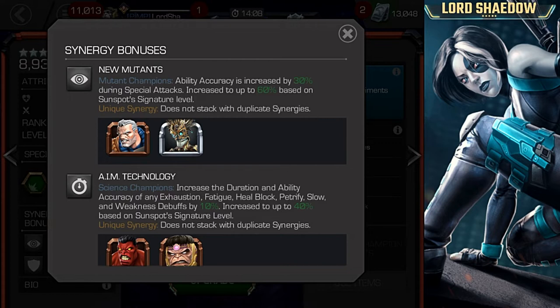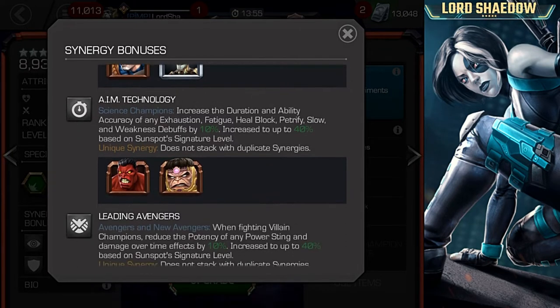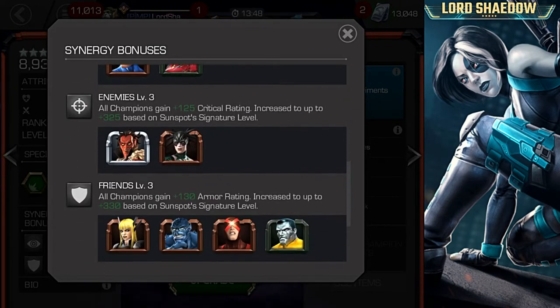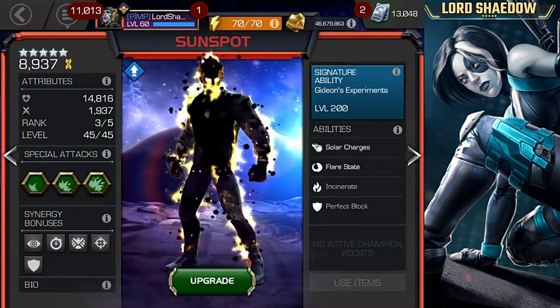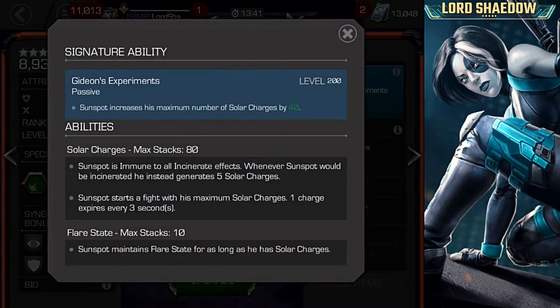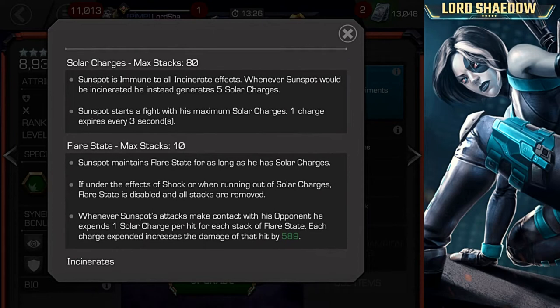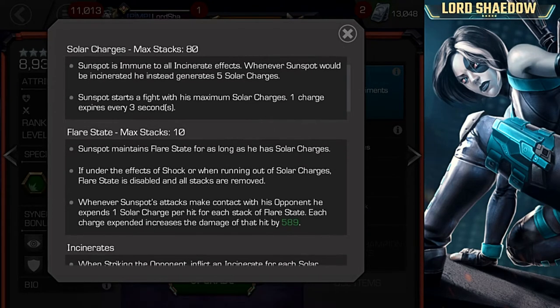I looked over these synergies and I wasn't really all that excited about them. Maybe I'm missing something, but they didn't seem all that powerful to me. Nothing really excited me about these, but showing them to you here. Now, this may change — remember, this is just my first look at the champion. And later, when I actually get the champion myself in the arena, we'll do a closer look video once I've ranked him up and go more in depth about his abilities. But I wanted to take a look just briefly over his abilities. What it looks like to me is everything revolves around his solar charges and flare state.